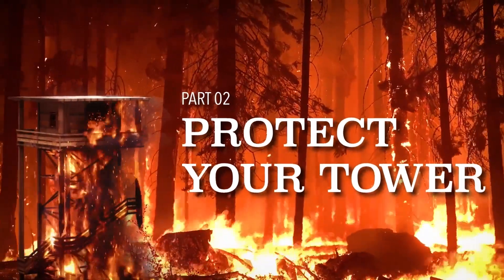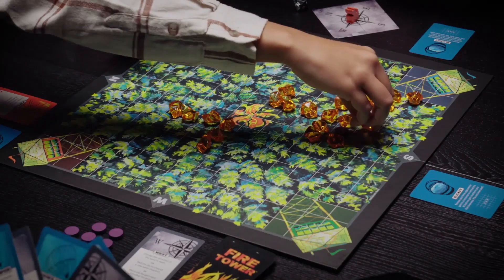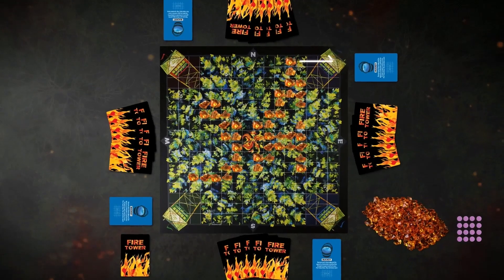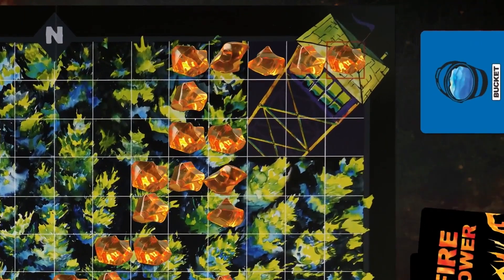Protect your tower. In this game, only you can protect your tower. Your objectives are to defend your own while spreading the flames towards your opponents. Breach their towers and reach the back of their tower, outlined in orange.